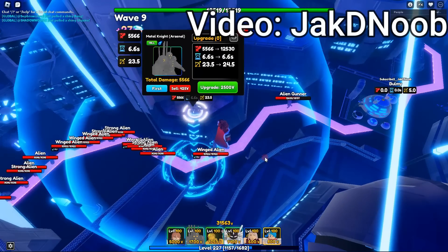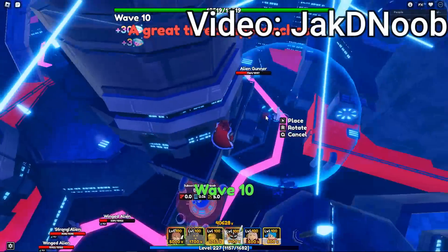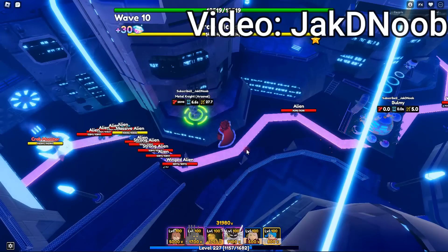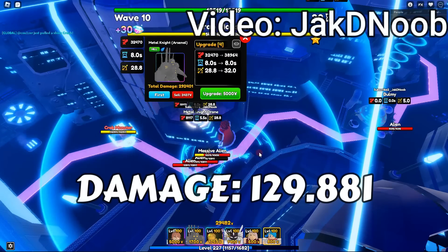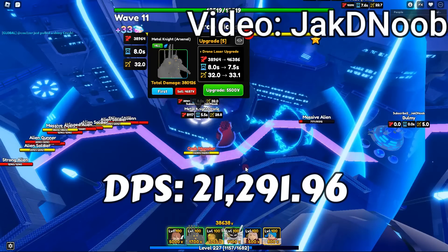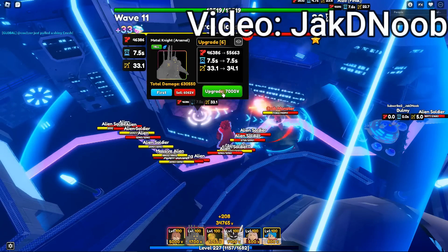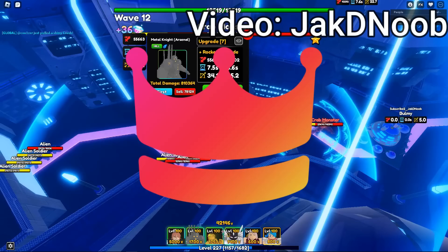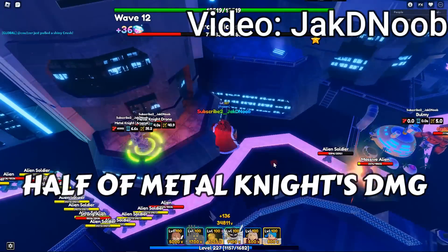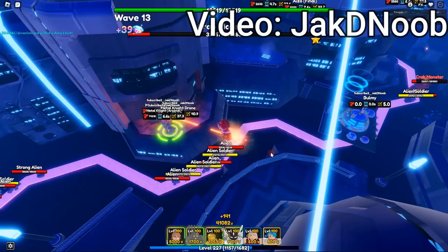The next unit is Metal Knight Arsenal, a brand new heal unit that came in Update 10. We barely have any heal and hybrid units in this game, so owning Metal Knight Arsenal is insanely overpowered. His stats at max upgrade and max level are 129,181 damage with a 6.1-second cooldown, making his DPS 21,291.96. He can only be placed down twice, so having a unique trait on him is very strong.